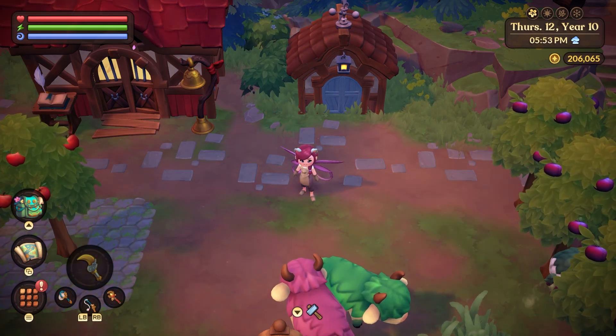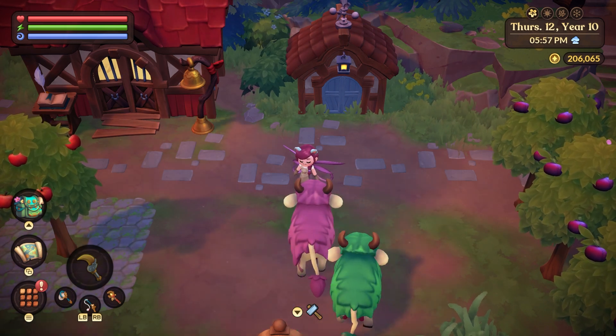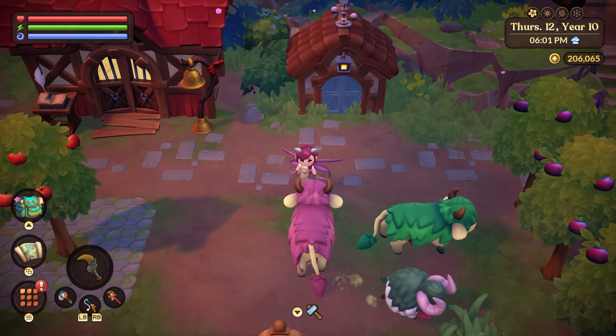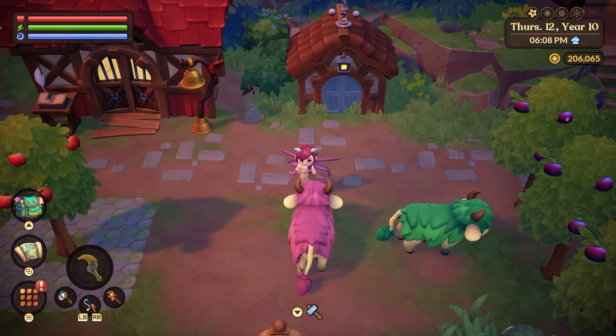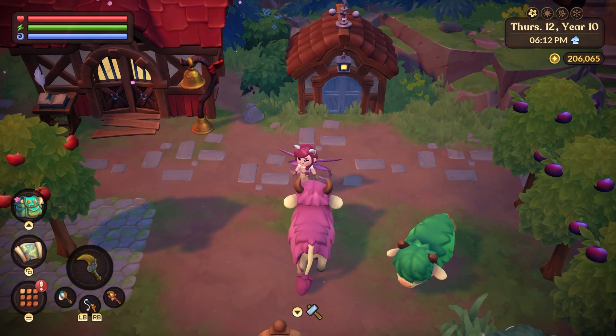Now babies — brand new offspring — are not able to be bred out instantly. You do have to wait until that baby turns into an adult, and that takes two in-game days to be grown out. Once you have a full-grown baby and those two bars are fully content, then you can go back and take that fresh new baby and breed it out.